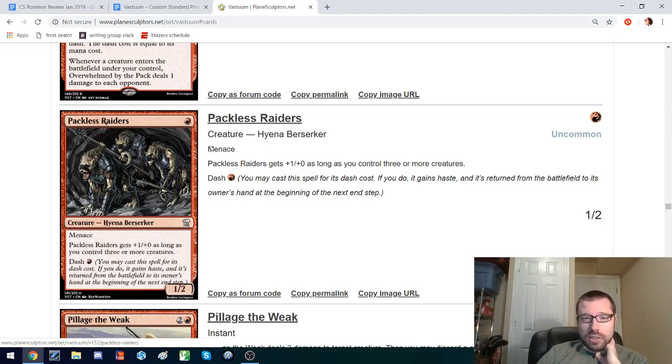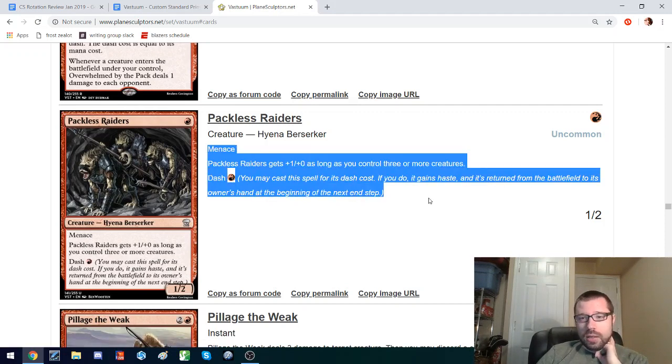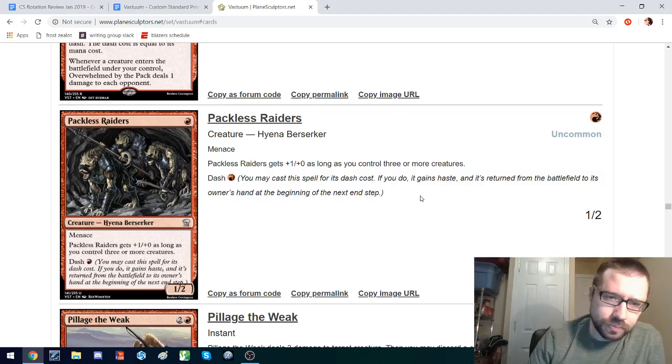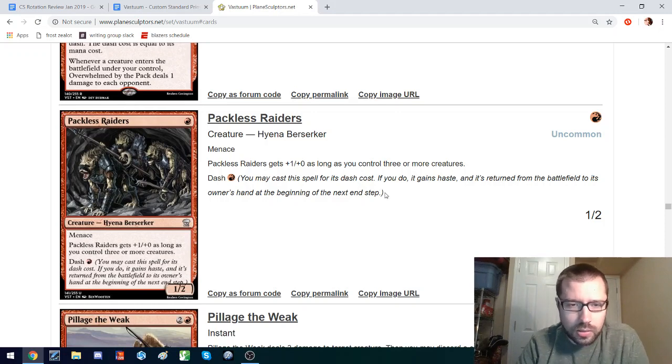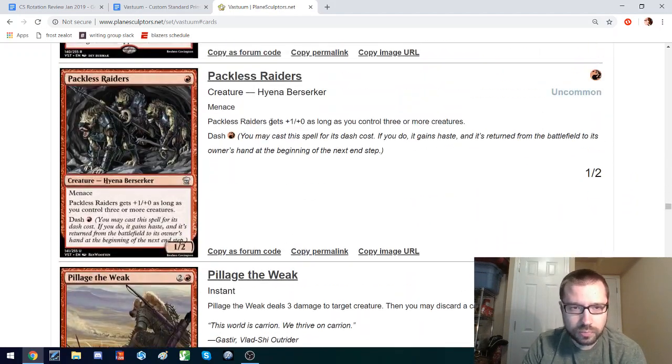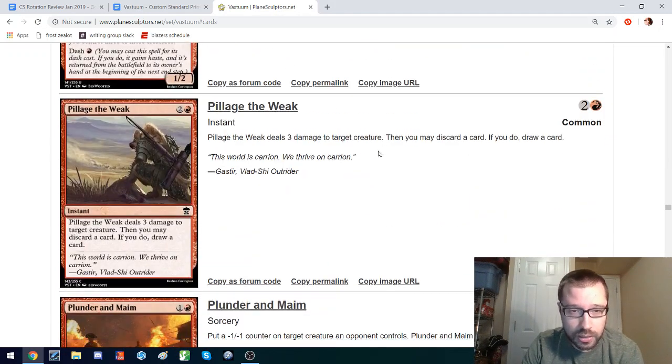I think this pairs very interestingly with Rotting Hellhound from Hollows in a very wide, aggressive deck that just plays these kind of above-rate, hasty creatures that want to go wide. Maybe pairing it with White, having Solaire and the Healer that can help get your creatures indestructible — just very explosive. That's a deck that I would build if this format were to come in. I'd be looking at pairing this with Rotting Hellhound.